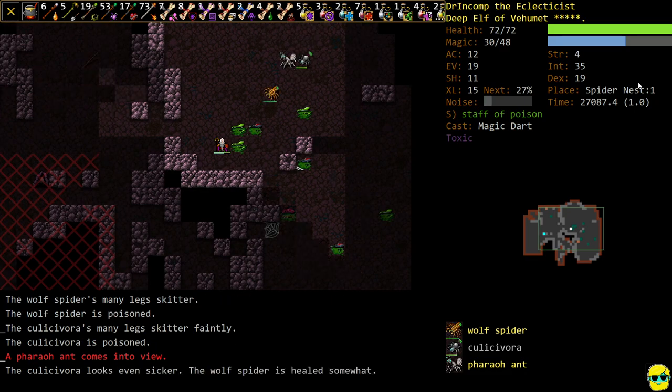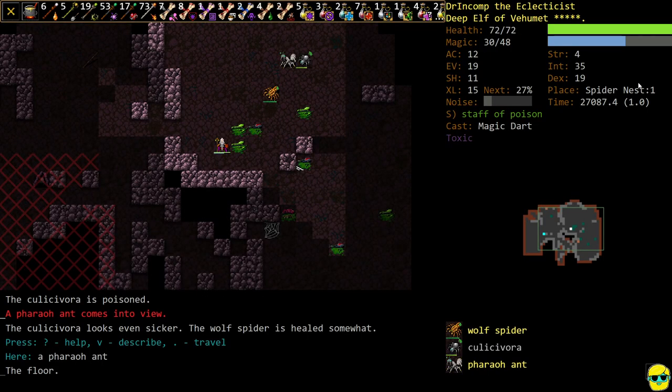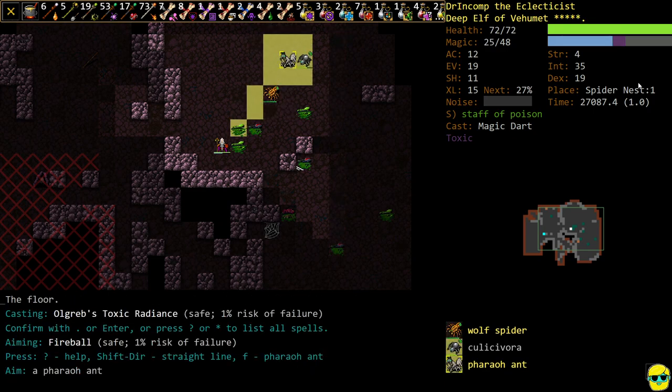And here comes a Pharaoh Ant — we've got to watch out because it's immune to poison. So that's one that we need to give a Fireball to.